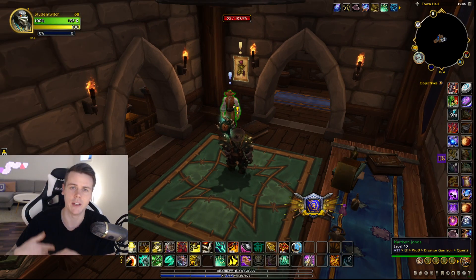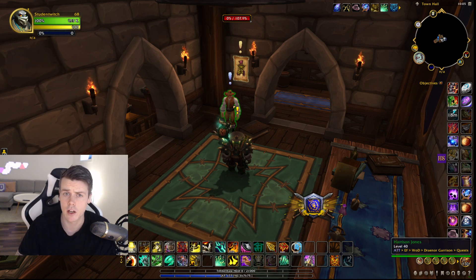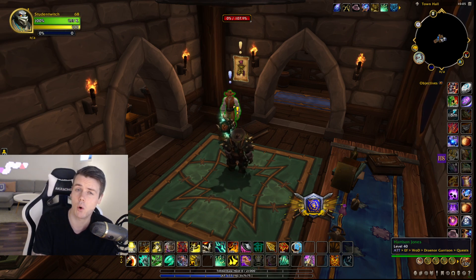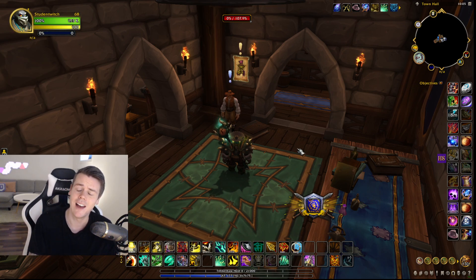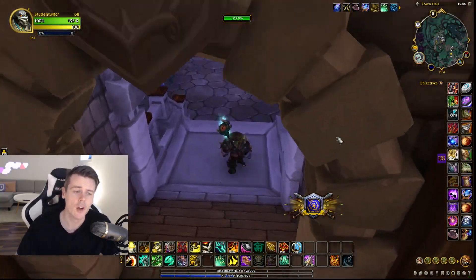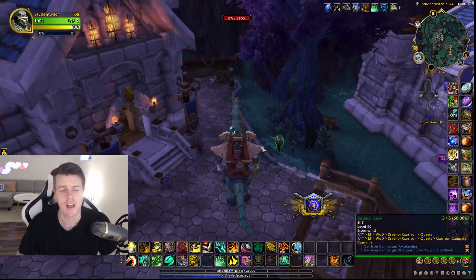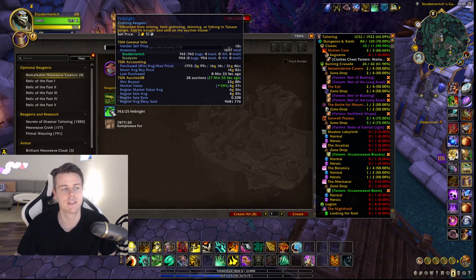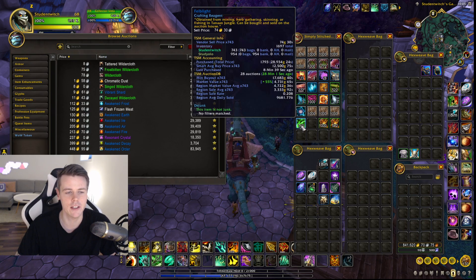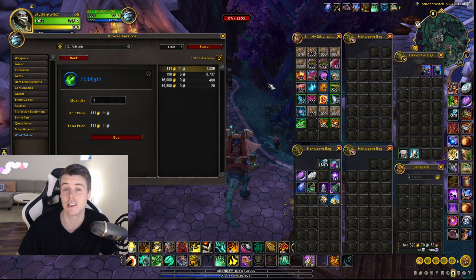The garrison NPC rotates — sometimes it's Harrison Jones, sometimes a leatherworking trader, herb trader, or something else. The good news is you can ask friends or guildies to check if they have the herb or ore trader, or use the community Discord. If someone has it, you can visit their garrison and use their trader. The prices on herbs and ore are going up, so buying now could be a good investment. Materials like Felblight used to sell for 4-5 gold each — right now they're up to 111 gold each, because everyone is crafting these transmogs and they're selling really well.